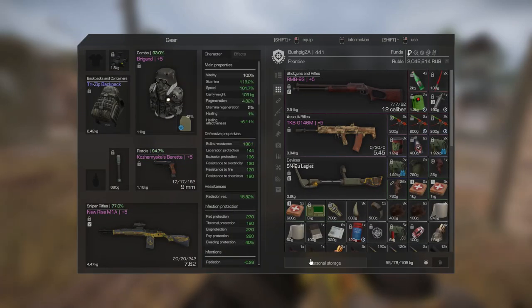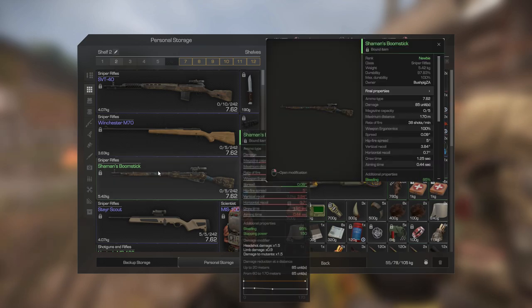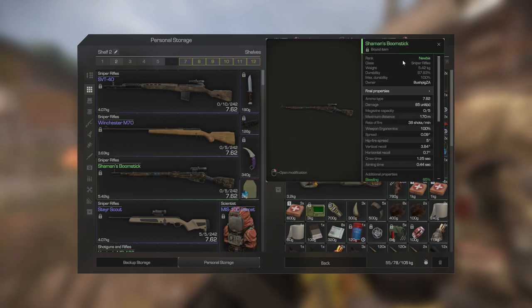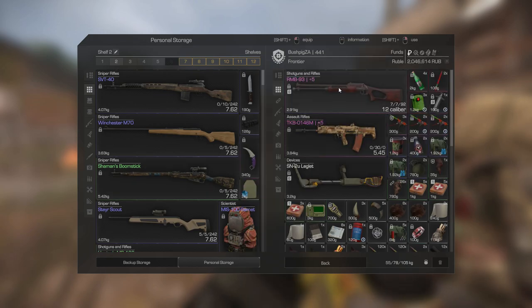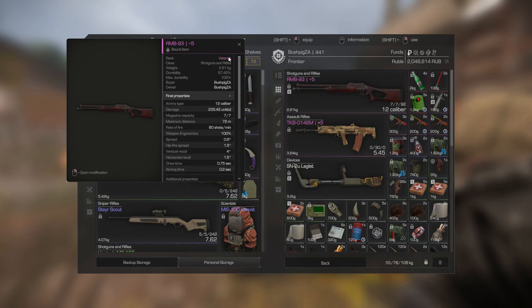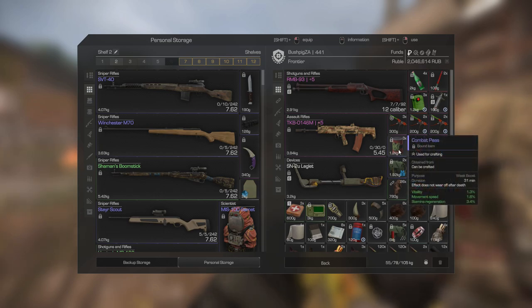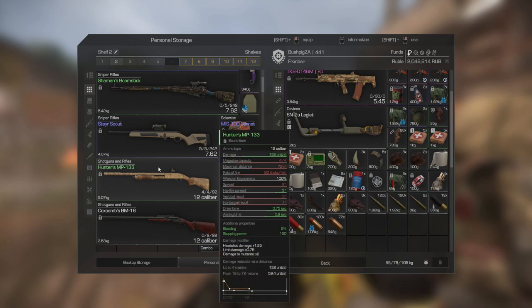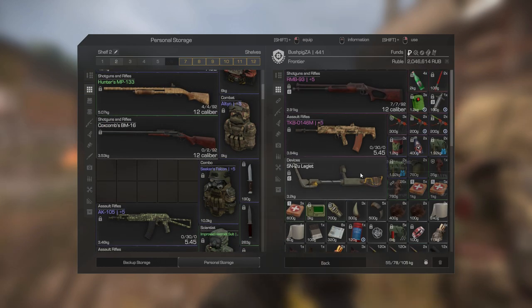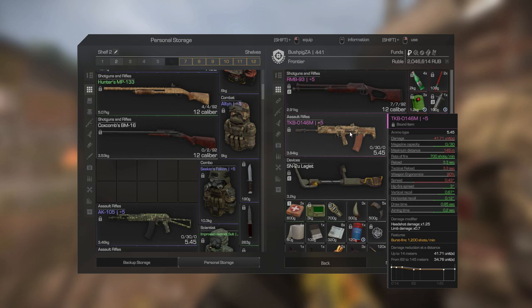Your items have a rank indicated by the color of the name. If you click on an item it tells you the rank: green is newbie rank, blue is stalker rank, pink or purple is veteran rank, red is master rank, and gold is legendary rank. This matters because if you're wearing all green newbie gear and then open a loot box and get a pink veteran rifle and equip it, the game will take into account that veteran gear item and matchmake you accordingly - you'll end up fighting players that have veteran level gear.